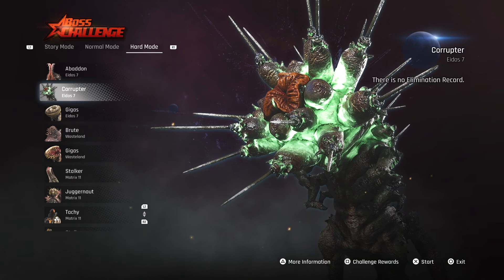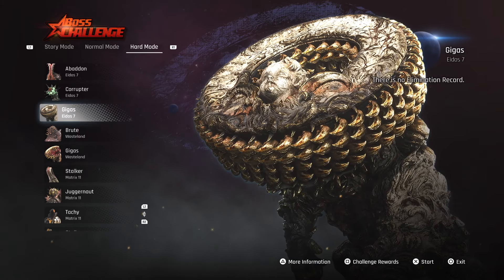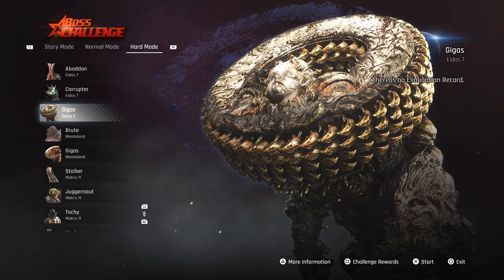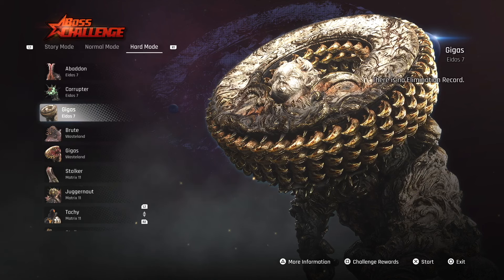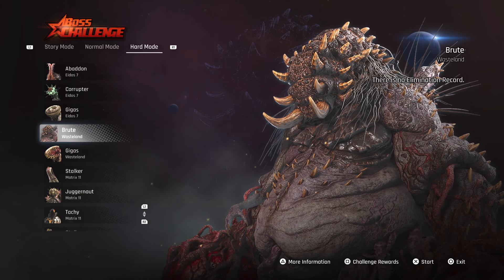Then you have the Corrupter boss — the first Corrupter boss is found when you're going towards the construction site. Then you have Gigas, of course. He is the main Alpha Naytiba that is in the 807 zone. Next we have the Brute — the Brute is going to be in the wasteland.